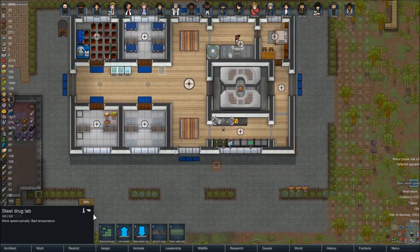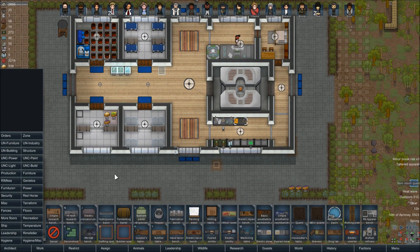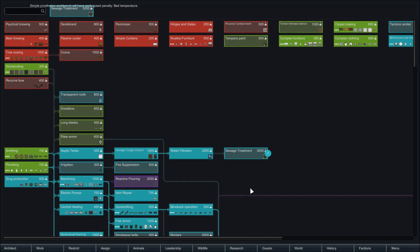We just finished our crude bionics research, so from that we'll be able to start producing some sort of prosthetic that can help people like Amanda. Unfortunately she's going to be very unhappy to have such a prosthetic, but it will still benefit her. This is the basic prosthetics workbench — if we go to production we need a simple prosthetic workbench and then the bionic workbench. I'm so used to using the EPOE mod so I don't really remember how vanilla prosthetics work. Let's do a simple prosthetics bench here, and I'll ask for another one of these stools. That will allow us to make the simple one, which then gets upgraded to the bionic.